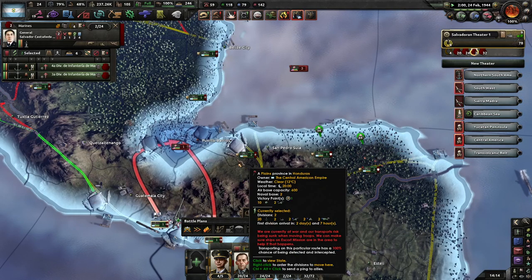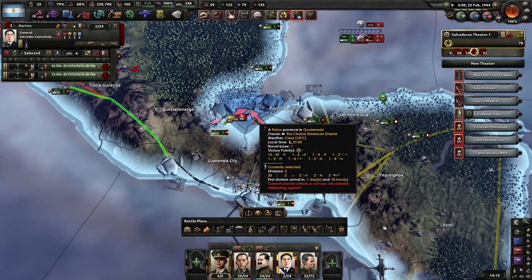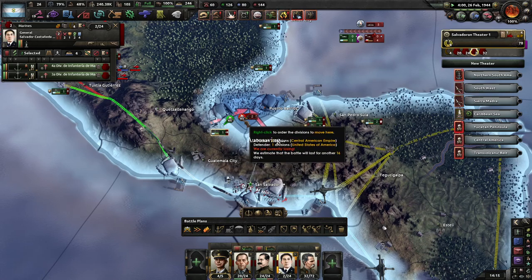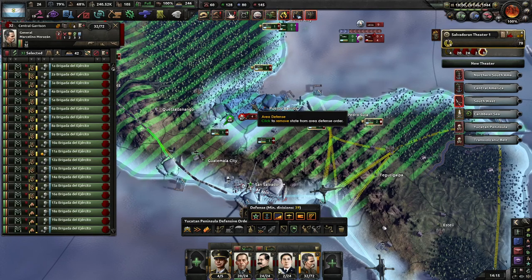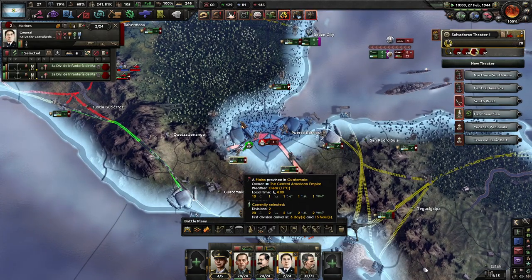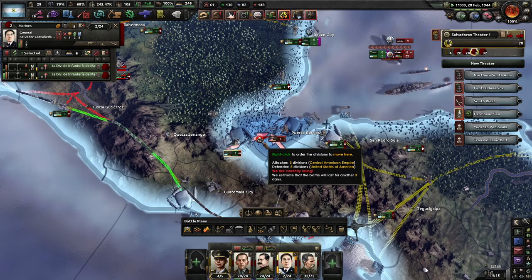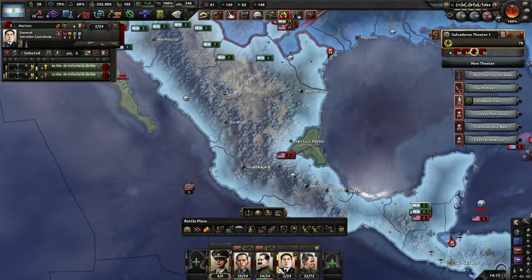Another naval invasion of Puerto Barrios. Marines, would you awfully mind getting rid of these? I'm not even sure it was really worth getting these Marines, because I just haven't been able to use them all that well, and there's another one down here.